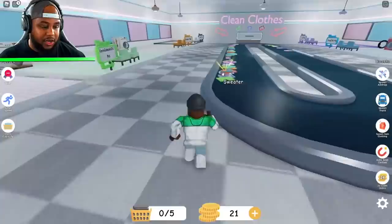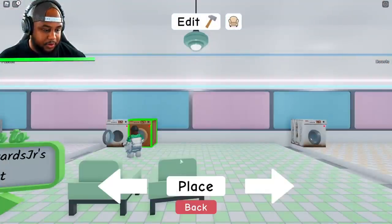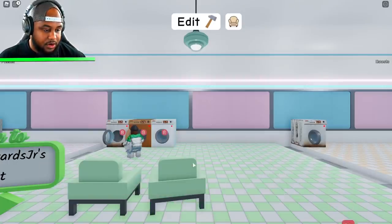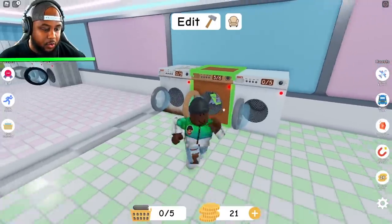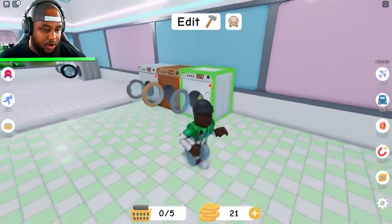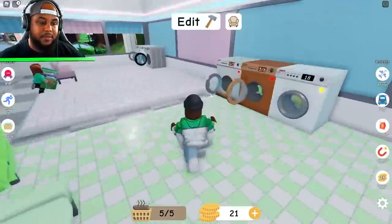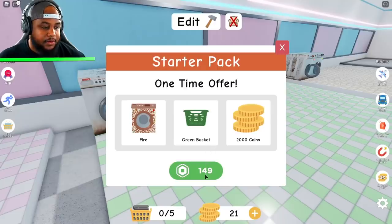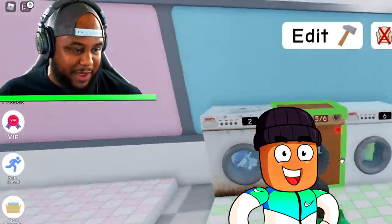Let's go and grab some more clothes. Our basket is full. We can edit — let's put our wooden one right next to it. Let's go ahead and place it, and then we're going to put a normal one as well. So we can hold six on the wooden one. Before we start another load guys, we're going to load all of these and start them all together. That way we can make more money. What is this chair? Furniture hidden. Starter pack fire — I want a starter pack! Y'all know your boy.